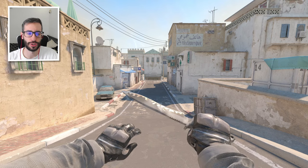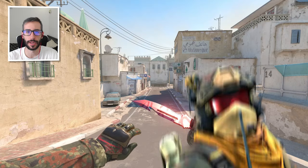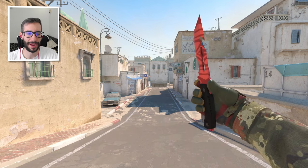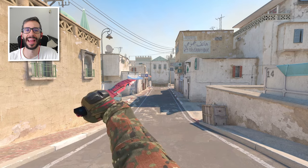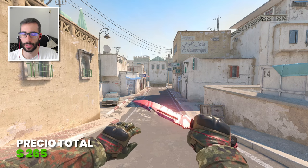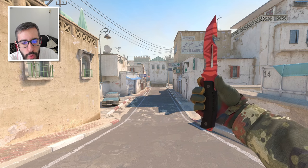Sin el agente serían 226$. Turno del agente Third Commando Company. Os lo he traído con un Survival Slaughter Field Tested y unos Moto Glove Third Company Field Tested. Esa combinación me parece espectacular. Precio total 265$, sin agente 258$. Este es un agente muy barato.